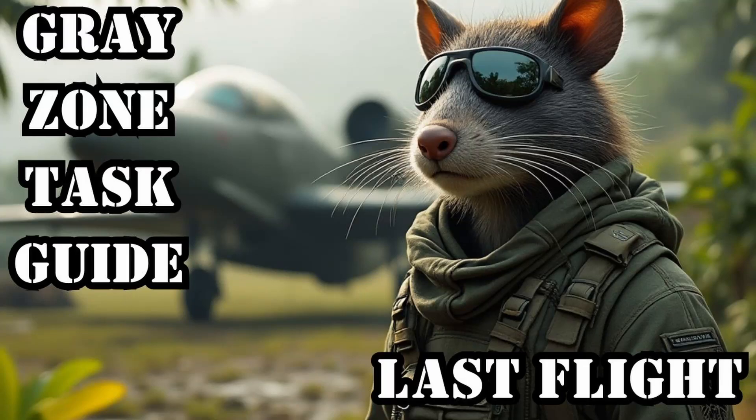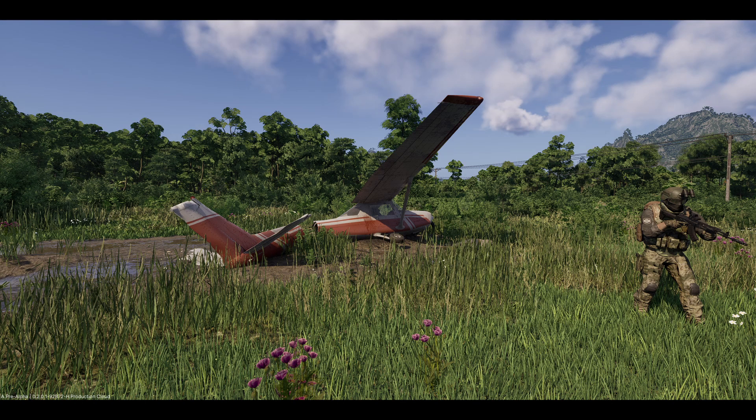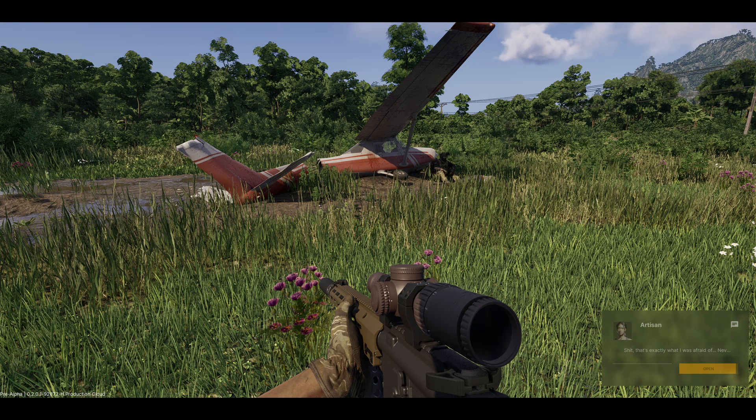In today's Grayzone Task Guide video, we're going to be covering the task of Last Flight. This task is given to you by Artisan and it will take place around the Falong Airfield. This is an updated task with Night Ops as the location has been moved. Let's jump right into the video so I can show you how to complete that and get you on your way.